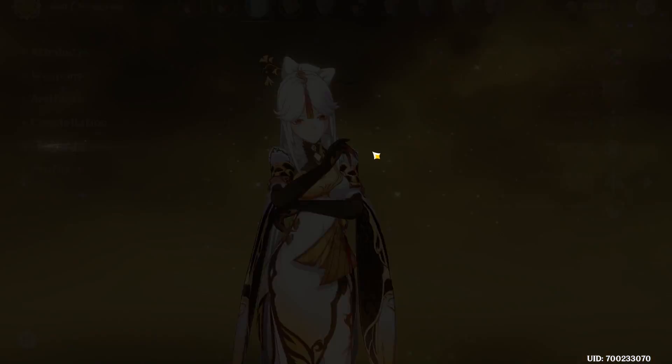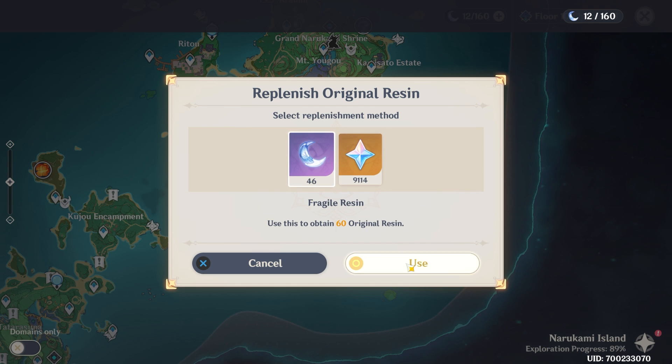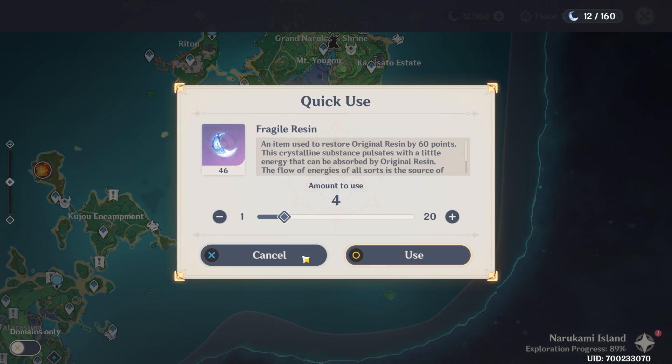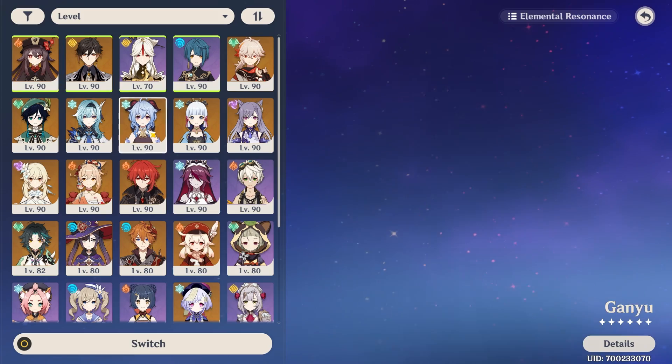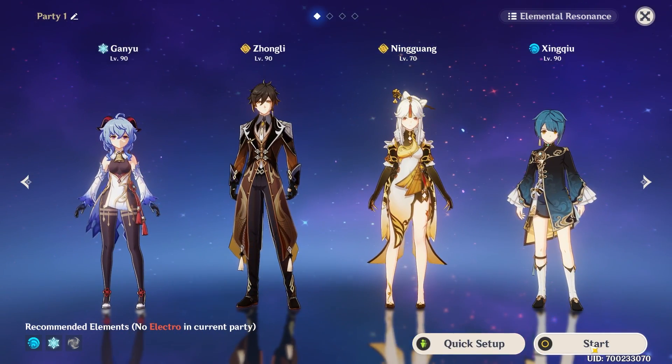Anyway, let's go farm some books. 200 resin — I've never done the 200 to be honest. I think that was only the second time I've done the 150 either, because it feels so wrong to spend 150 — that's a whole pull for 60 resin. So I'm going to go ahead and start using some of my fragile resin. Going to keep Ningguang in my team but switch out the others so it works a little better.